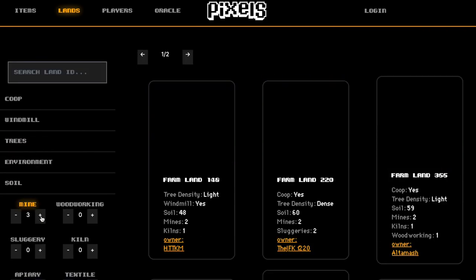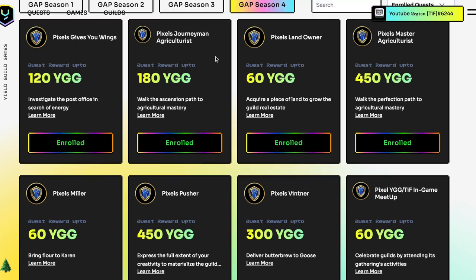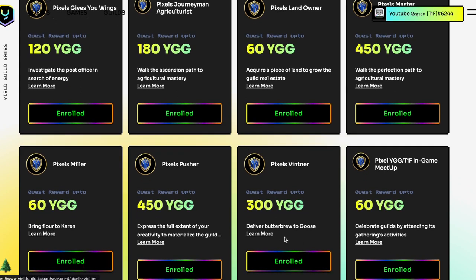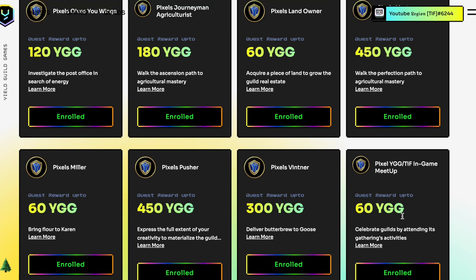As a conclusion, if you're a new player: start with Journeyman and Pixels Miller, work on them simultaneously while leveling farming and grinding berries. After Journeyman, focus on Master Agriculturist while selling finished products to earn money for the Key of Success food. Only then go for the Butterbrew Quest. Pixels Pusher is just for artists, Landowner is for landowners, and the meetup quest is for everyone — it's just an in-game meetup you have to attend. Don't forget to leave feedback, enter the giveaway, submit proof, and have fun. Legion out!